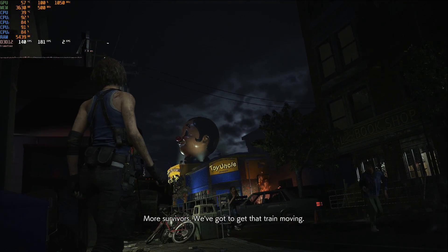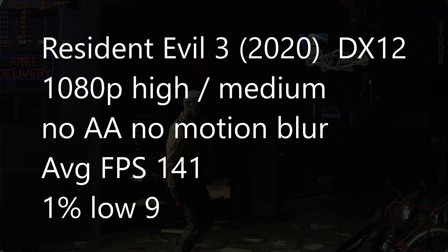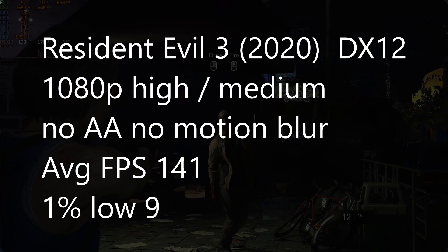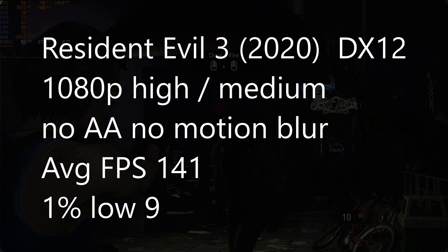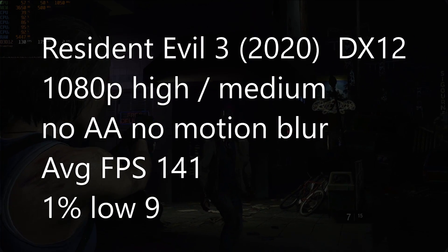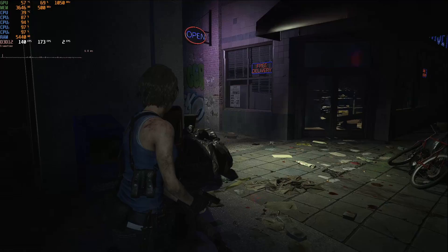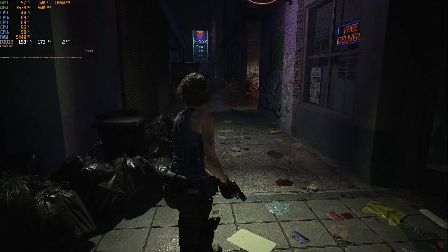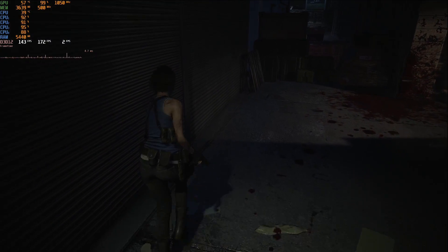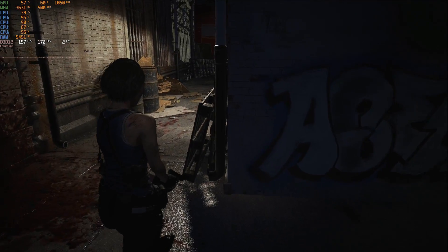Next up is Resident Evil 3, the demo from 2020. Using DX12 at 1080p with a mix of high and medium settings, no AA or motion blur, we got an average FPS of 141 with a pretty disappointing 1% low of 9 — but that was all at the beginning. We had some pretty hard stutters at the start of the benchmark run, which sorted out and disappeared, bringing our 1% lows down to 9.